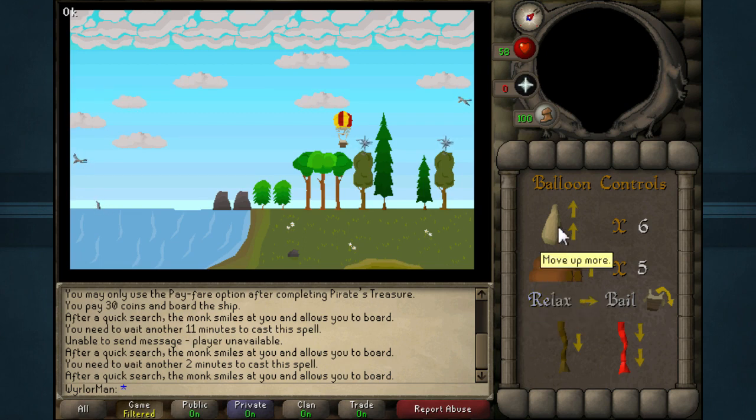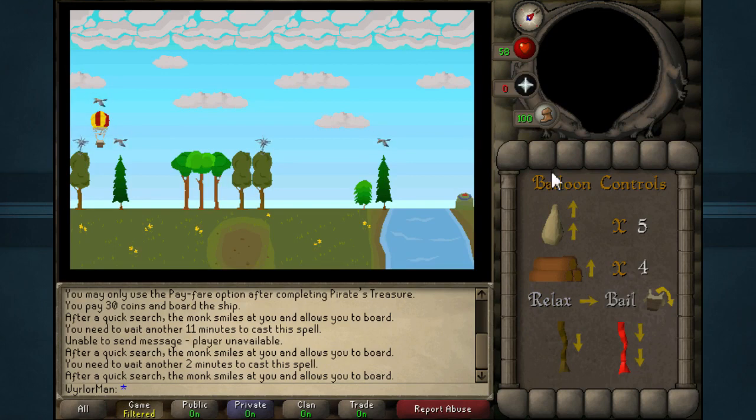Now drop a sandbag, which moves us up two. Then relax two more times. Pull the red rope. Burn one log so we go up one, and then pull the normal rope to go down one — getting across those obstacles — and then just relax once. And now we're on to screen number three.